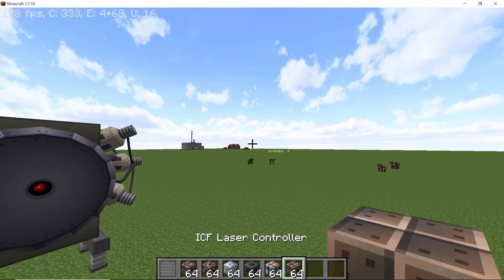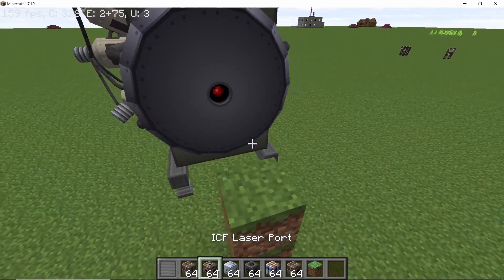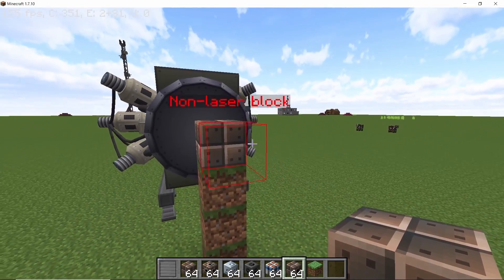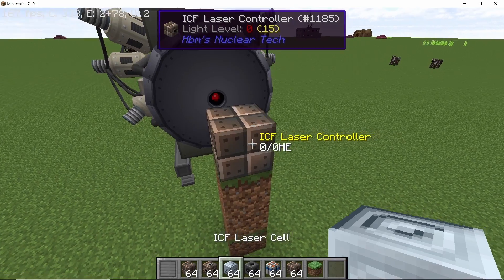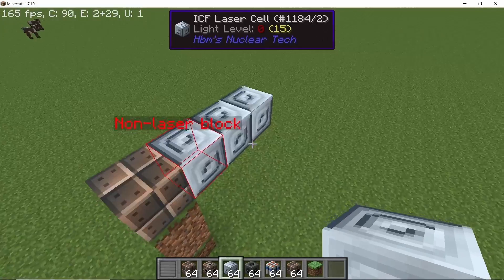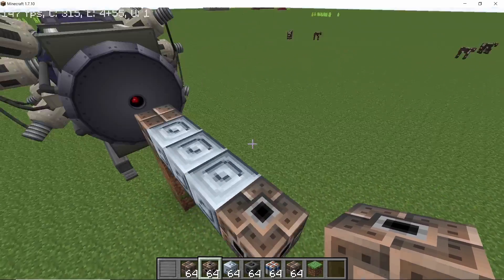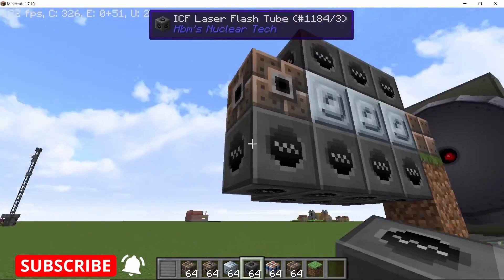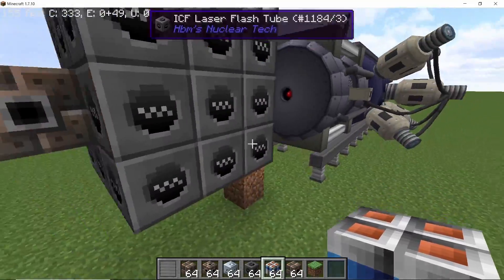To make the lasers, there are various components — I'm not going to use the turbocharger. To start building the laser, place down the laser controller, and just like the PWR, right-clicking it will assemble the laser. Behind the laser controller you can stack laser cells — the minimum is one, and I'm going to go with three cells. At the very end, place down a port to input energy into the laser, surround this with flash tubes, and then surround the entire flash tube system with laser capacitors.